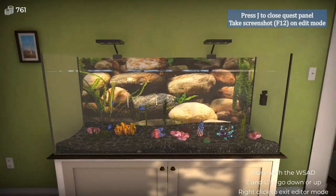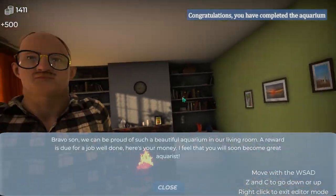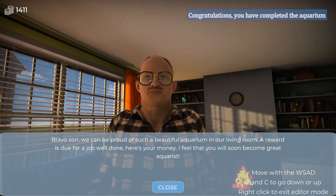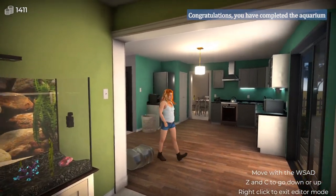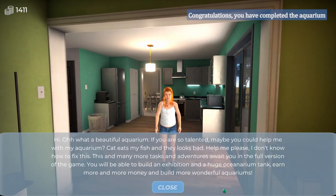Take screenshot on edit mode - let's take a nice picture. Oh my god, that was a jump scare for a fish game! I wasn't expecting to be forcefully turned around and have my dad staring into my face. Bravo, son - we can be proud of such a beautiful aquarium in our living room. A reward is due for a job well done. Here's your money. I feel that you will soon become a great aquarist. Congratulations, you have completed the aquarium - and some random lady is walking into our house. If you are so talented, maybe you could help me with my aquarium? This and many more tasks and adventures await you in the full version of the game. You will be able to build an exhibition and a huge oceanarium tank, earn more and more money, and build more wonderful aquariums.